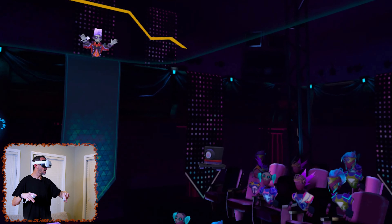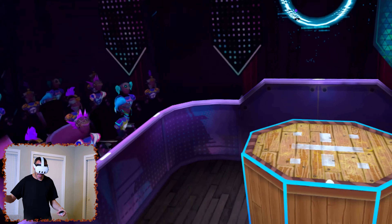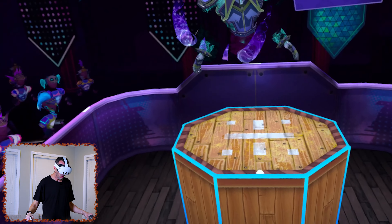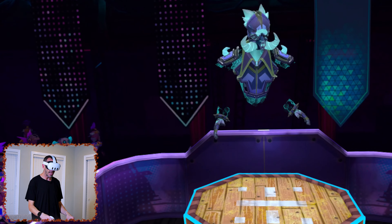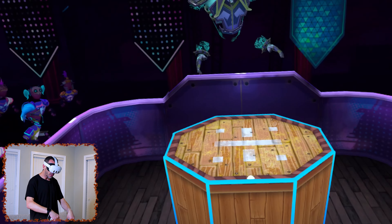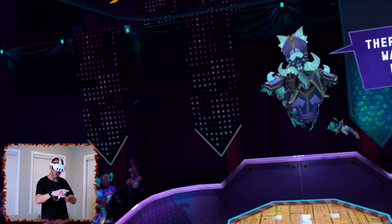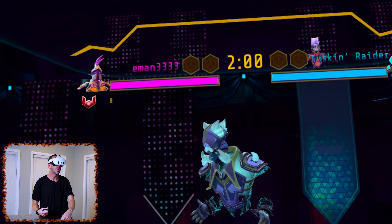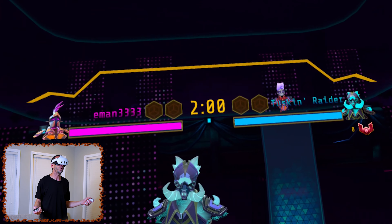Here we are in an arena. You can see people in the stands. You're on a platform and you can't fall off or you will be eliminated. He's going to be on that platform, we'll be on this platform and we are going to battle. It's a slow motion battle where you need to dodge bullets and weapons spawn all around you.